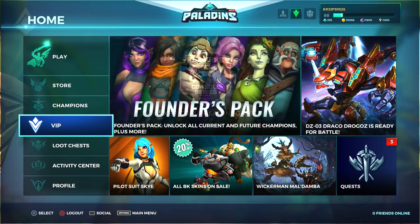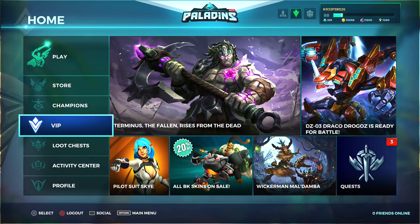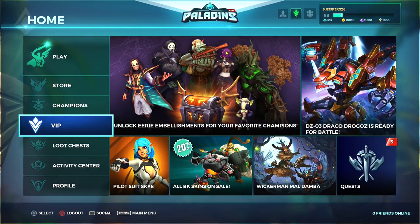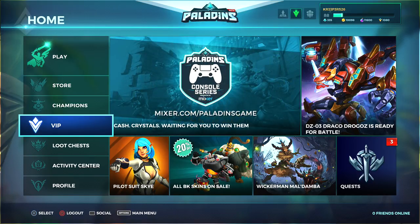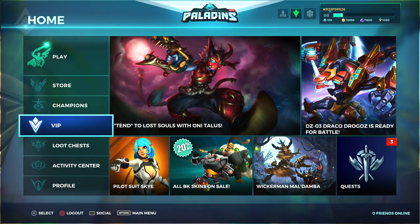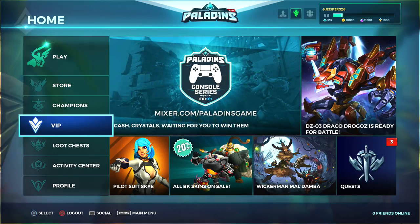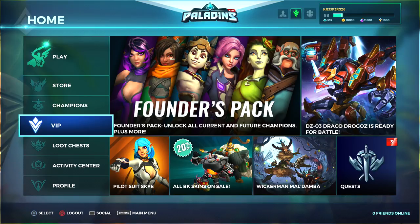First things first, in case you didn't notice, a few patches ago they decided to change the way you get gold and essence. They switched it up — now you can get more essence than gold, and everything is much more expensive when it comes to gold and cheaper when it comes to essence. That's actually cool because we need cards to make our gameplay better, but here's the twist.